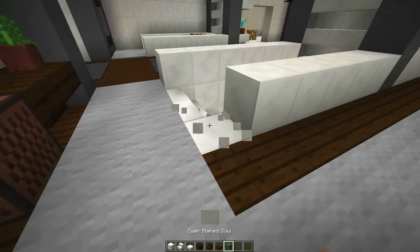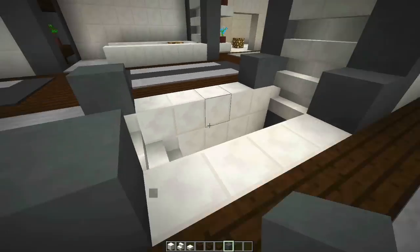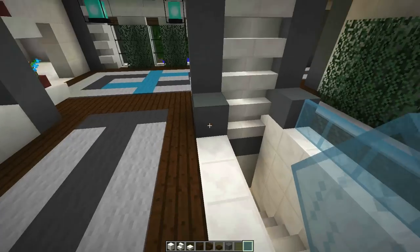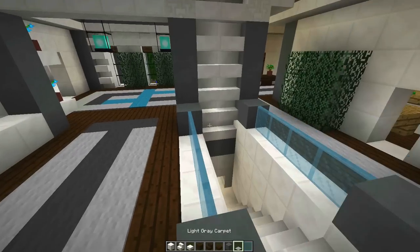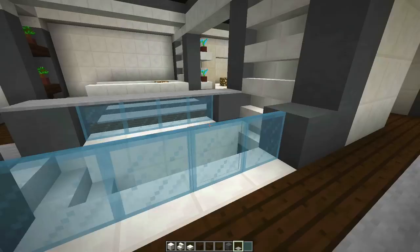We're going to get right into it today and start making our rails — some fancy stair rails. Let's clear that and get our cyan glass from the magical inventory and add that all across there. Perfect, I like it a lot. Now should we go with light gray carpet or gray carpet — which one should we choose, A or B? Let's go with light for now and run this across here. Yeah, I think that looks really good actually.